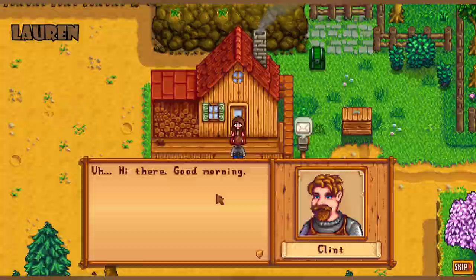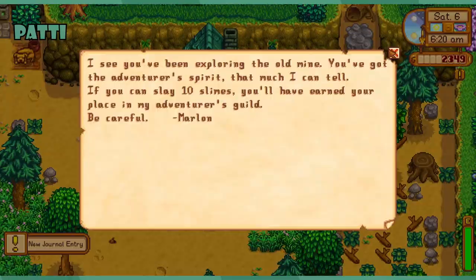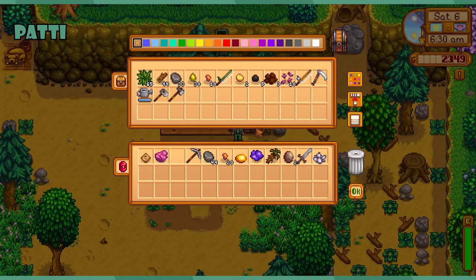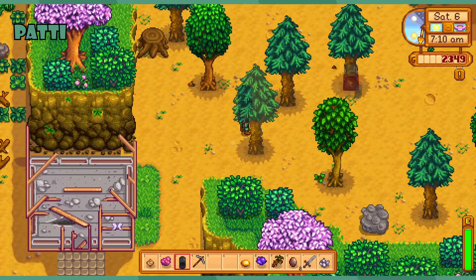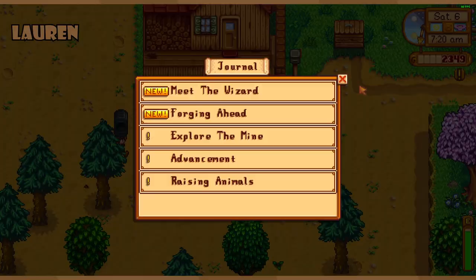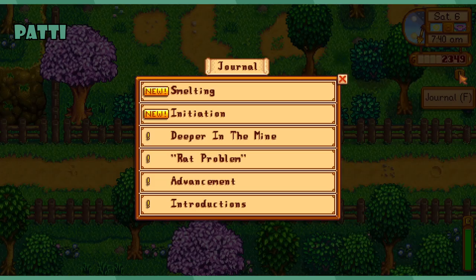Marlin's offering me a spot in the Adventurer's Guild — same! I just need to slay ten slimes. I'm making a furnace and bringing it up by the main farm. Iroh's a good boy. I'm going back into the mines!